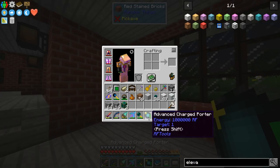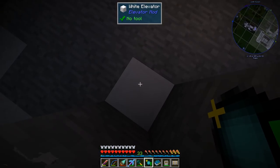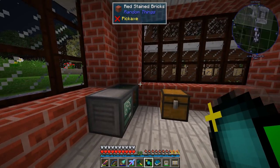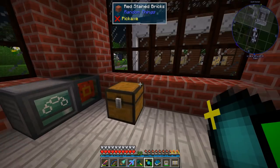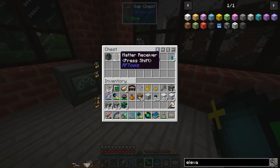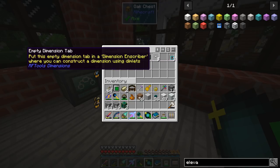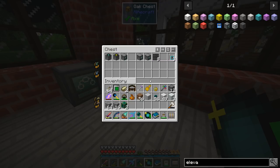We're also using this Advanced Charge Porter to get places, and we'll take a look at how that works in a bit. Then to make dimensions, to make the first dimension, we're going to need a dimension inscriber, a dimension builder, and a bunch of empty dimension tabs.